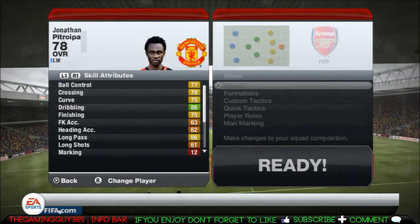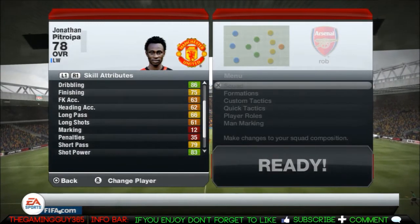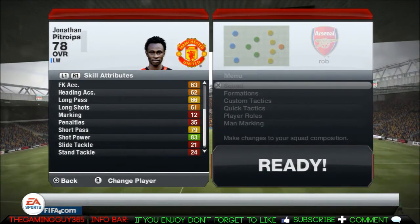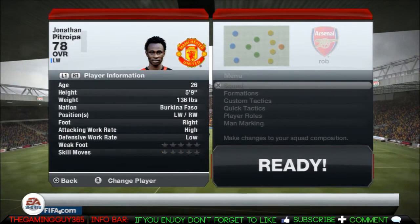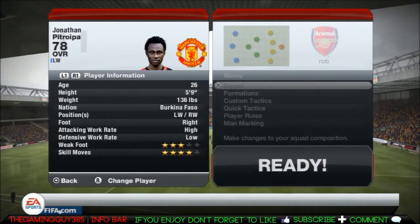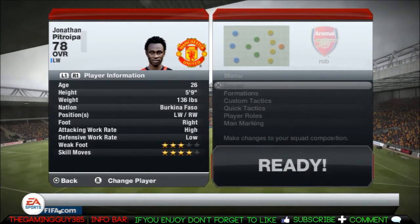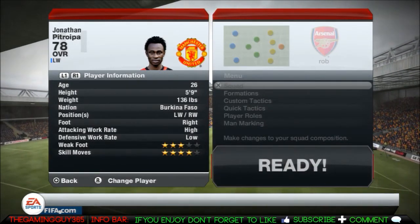His other stats aren't exactly amazing — they're mainly yellows and reds — but that's not really the main thing with him. He's five foot nine and weighs 107 pounds. He has 37 strength, which doesn't help his card because he gets shoved off the ball quite easily.